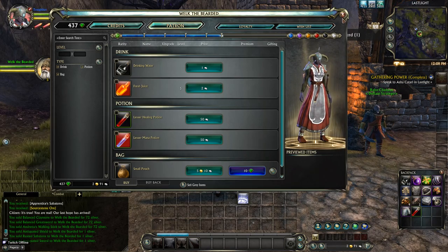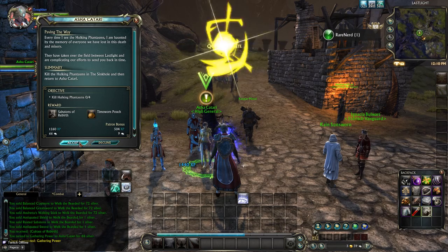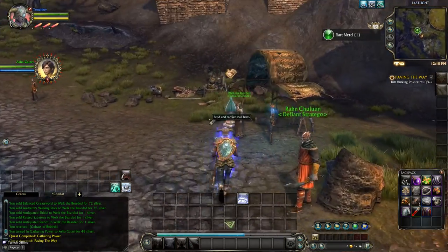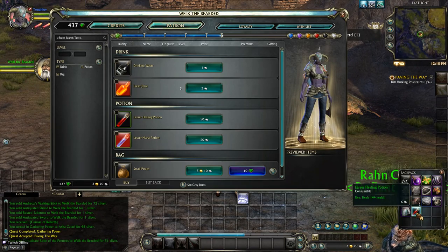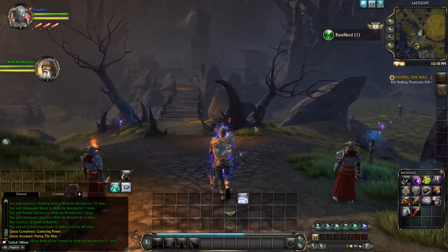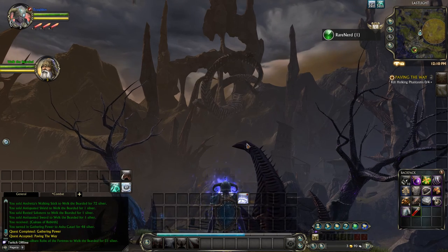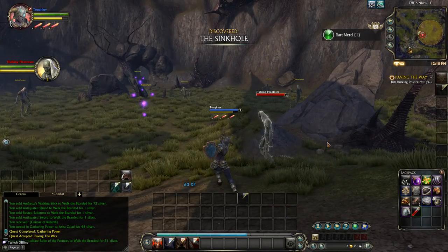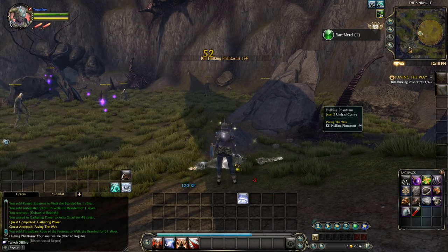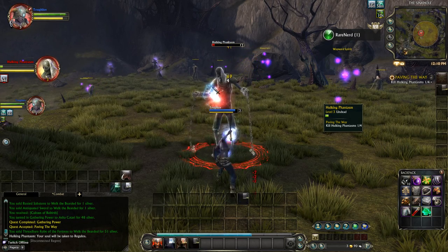There we go, a few spaces but not that many. Let's turn in this quest. I sell the finest wares in Talara. Let us trade again someday. Kill hulking phantasms. Oh look at these flying out — I've never noticed that before, these tentacles move. Yeah, you can get a couple of hits in before they even get close, using the range, which is nice.